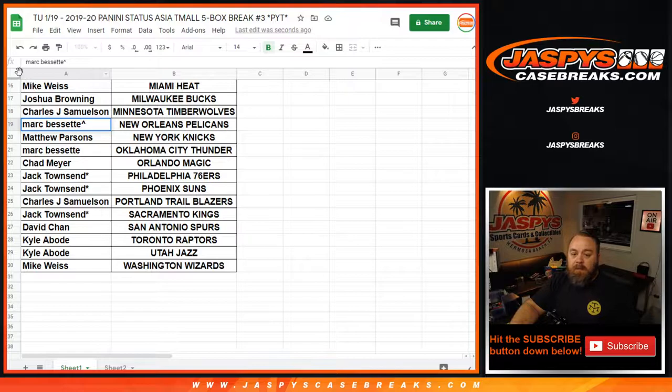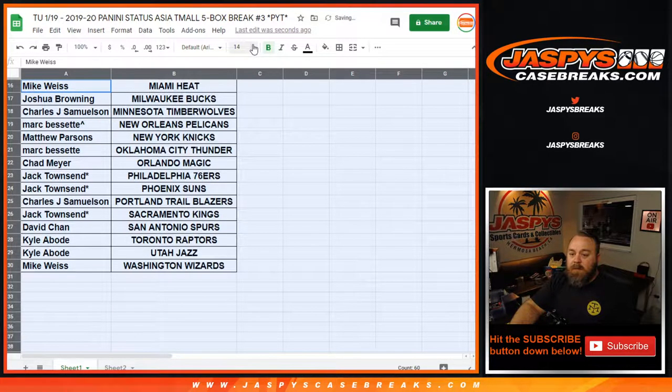Congrats, Mark. Let's print and rip. We just need to figure out which boxes we're going to do, and that's it.